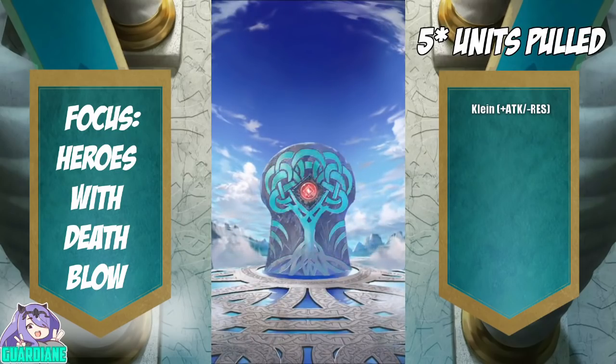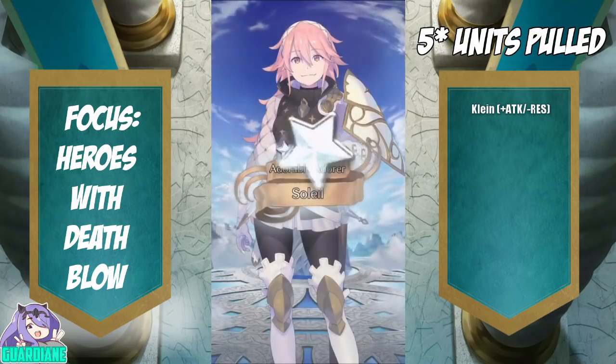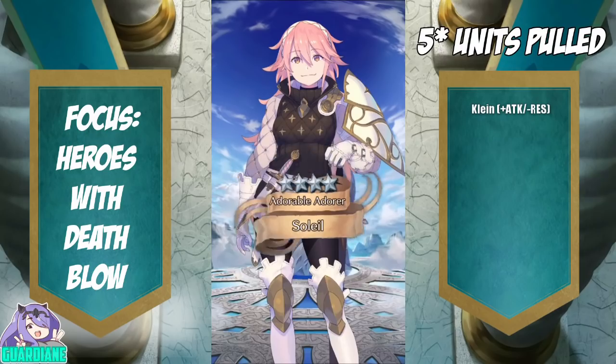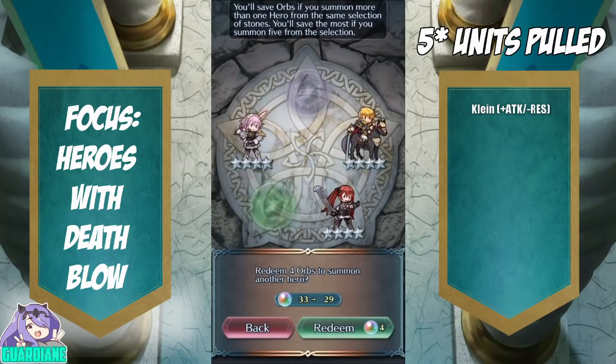It's going to be a 4 star. I want Lean over Alencia for sure. It's going to be a Soleil — I can't be mad at getting a Soleil, she's great. Some Fire Sweep Sword Fodder and another merge for my Soleil.